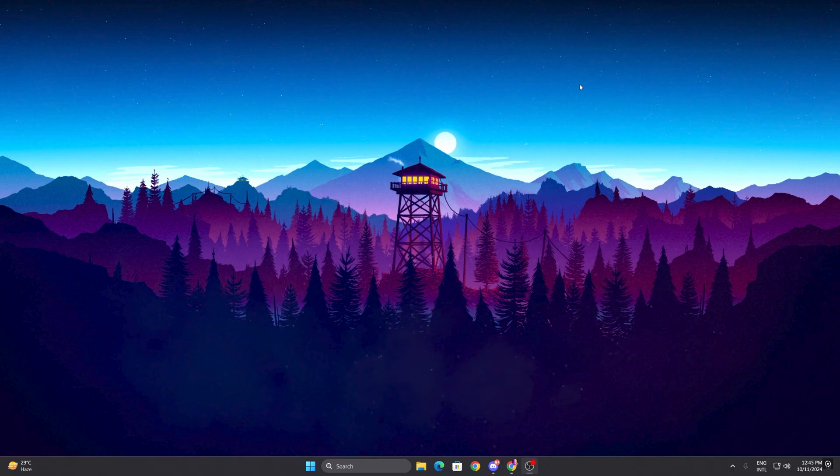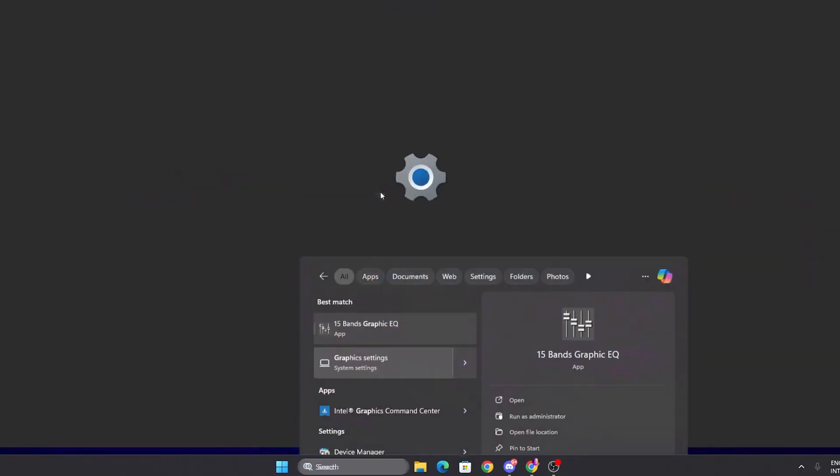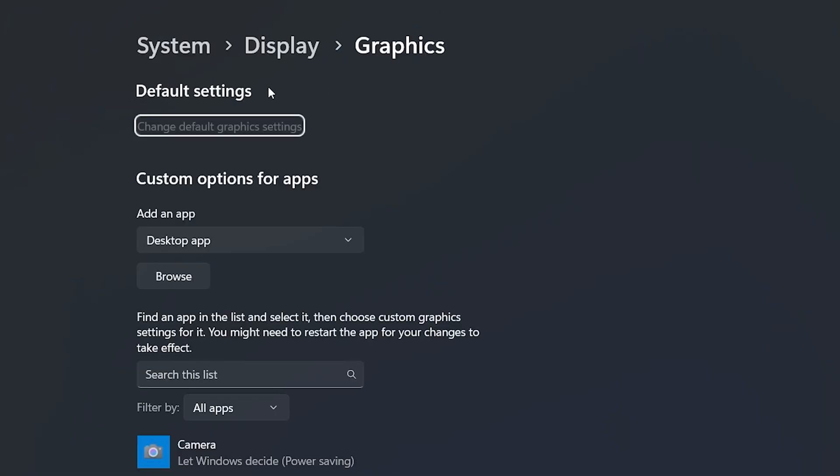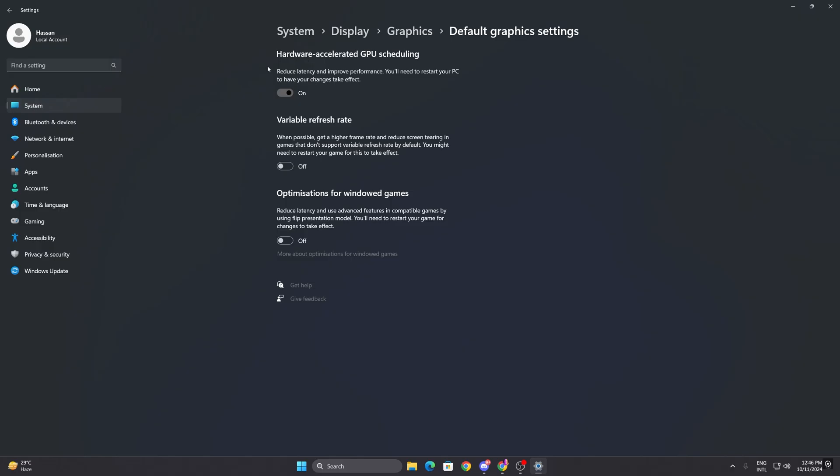Now for Windows graphics settings, go to your Windows search, search for 'graphics' and open up system graphics settings. Go to default settings and find 'change default graphics settings.' From here, turn on hardware accelerated GPU scheduling, turn off variable refresh rate, and also turn off optimization for Windows games if you don't use Windows full screen while playing. Once done, close out of this window.